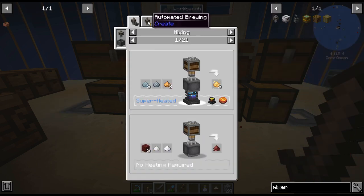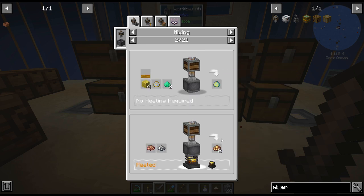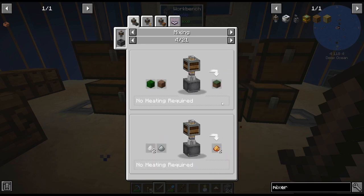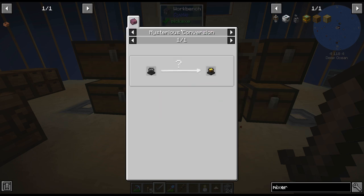I wonder if I can do automated mixing. There's our lumium blend. I have no idea what cinderflower does — mythical clay, crushed brass. We get a better ratio if we do that. Oh look, it's heated and everything — holy cow. Invar, chocolate. So as we can see there are some pretty cool things, even brewing. What is that? Mysterious conversion — ooh, mysterious.